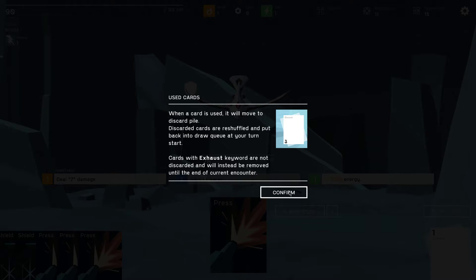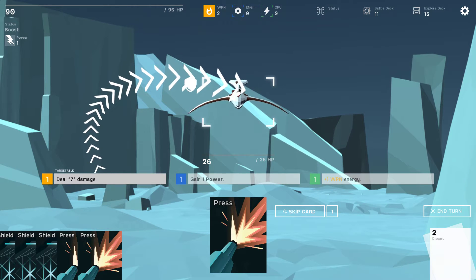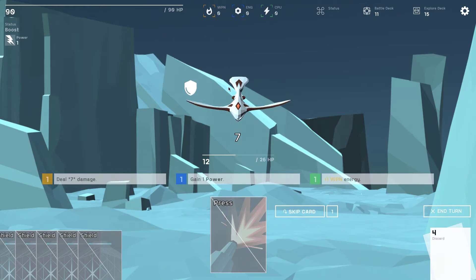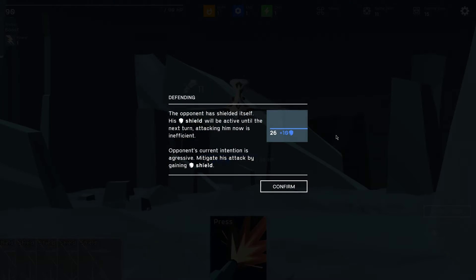Cards with exhaust keywords are not discarded and will instead be removed until the end of the current encounter. So you do this first because now you have two weapon energy, then you deal seven damage and you can do this twice — boom. It's hard to describe the sound, but I like how you drag it onto the enemy and then it goes blam. It's stylized — very clean and smooth, though the hits could use a little screen shake for more impact.